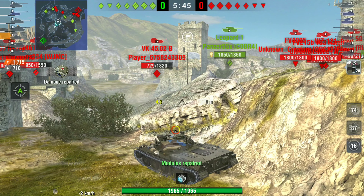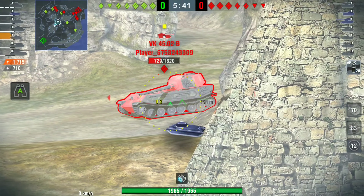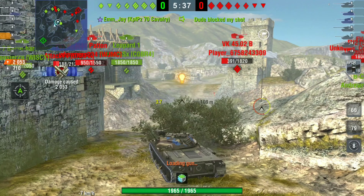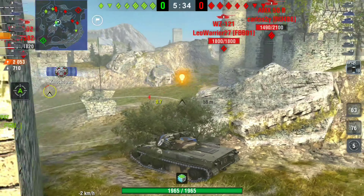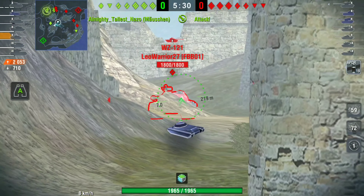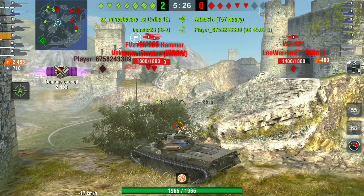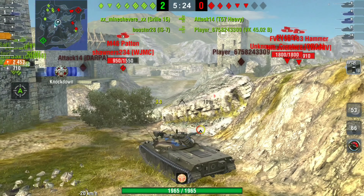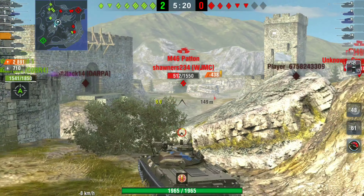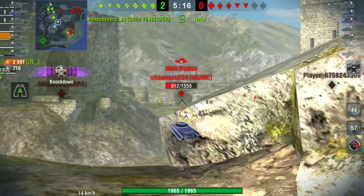The big guns like the Death Stars and Jagdpanzers could still heat-shell you, but the Foches and E100s are going to struggle now. That is a big difference because as a medium tank you like to get behind these big tanks, and when you're trying to circle them you're exposing your side — so having that extra 40 millimeters of side armor really does make all the difference.